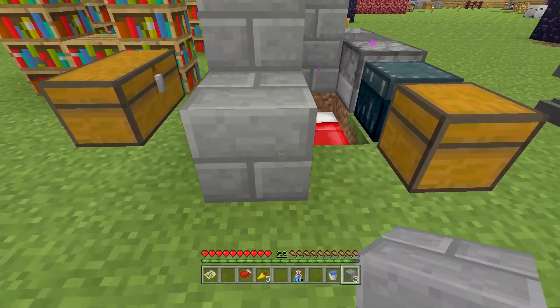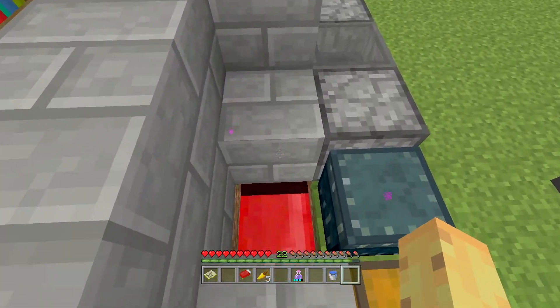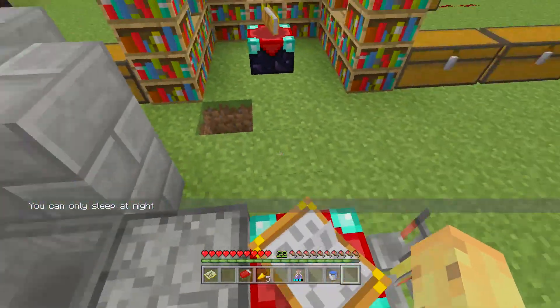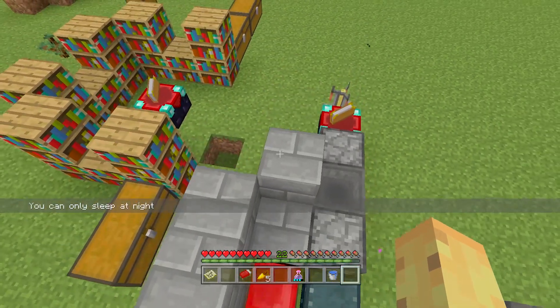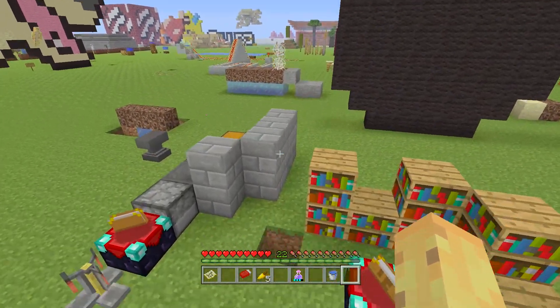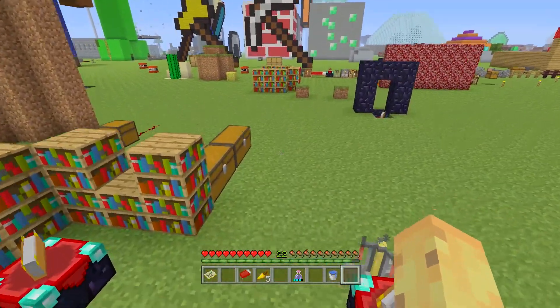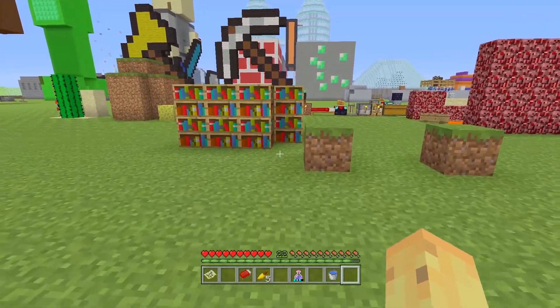You might think your bed is so well protected that no one can find it. But covering your bed works the opposite way to how you'd expect. When you next die and need to respawn at your bed, the bed will be obstructed, and you'll spawn at your world spawn instead — which is going to be awful. So I'll demonstrate this with noob mistake number three.